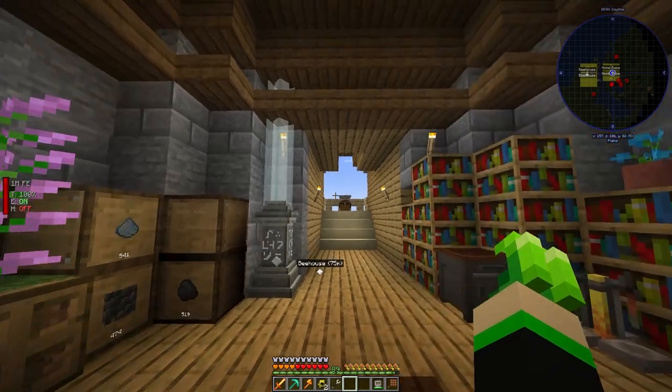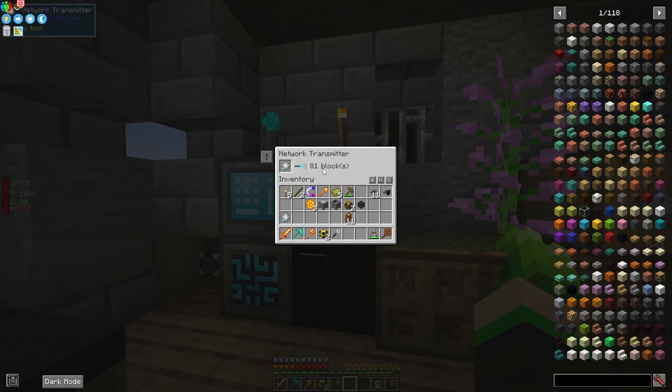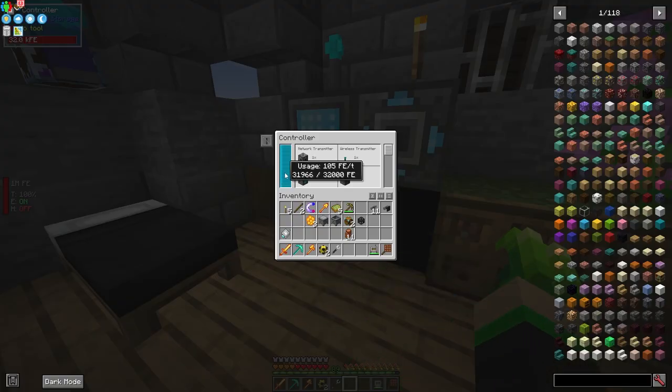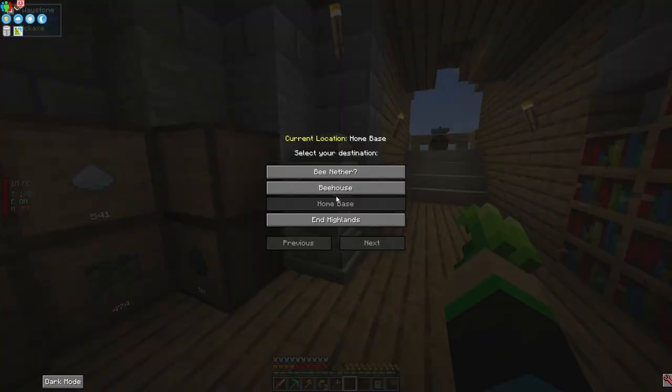It's very important to note that the further you put the transmitter away, the more power it will pull. Let's do a quick test — it costs 4 FE per tick. Now that we've got the card in there, if we go back to the bee house, we can see it's powered and has our system accessible here.